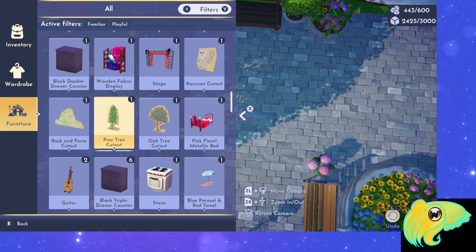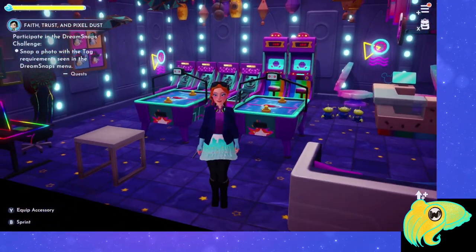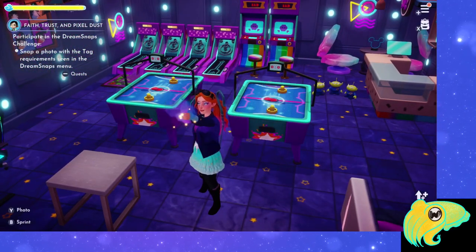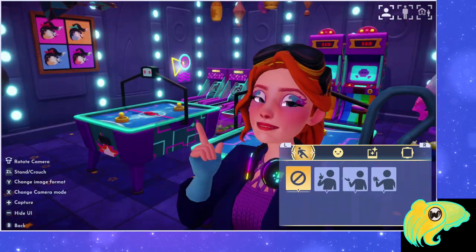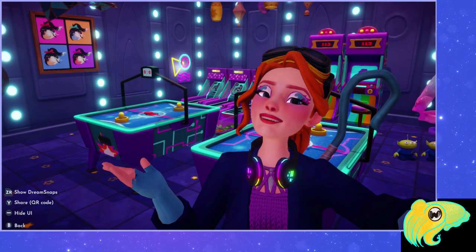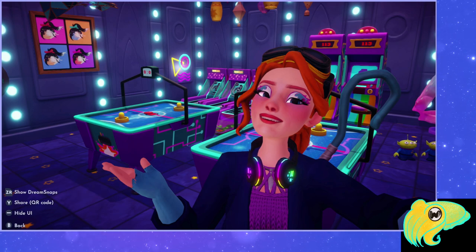Here's the room I had built before — we made this on stream when we got the free items, the different arcade games. I'm going to take out my camera. Note that if I press ZR when I just have my camera out, nothing happens. I try to get as many of these items in the photo as I can. After taking the photo, you can see the options in the bottom left have changed — now I have ZR: Show Dream Snaps.